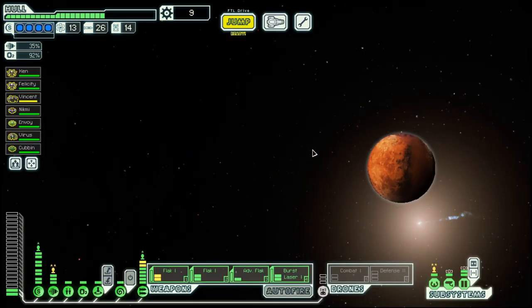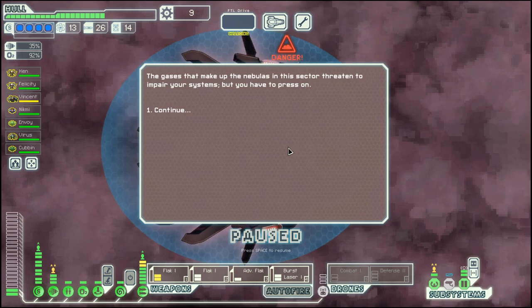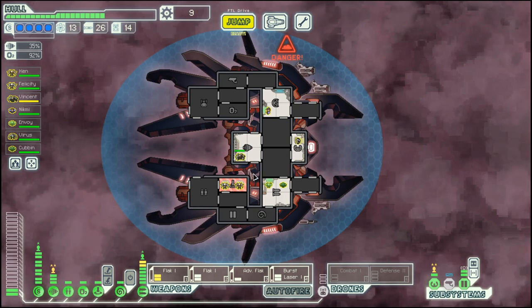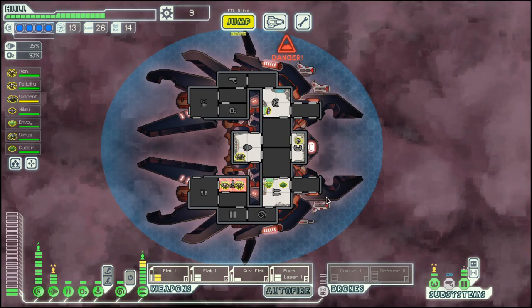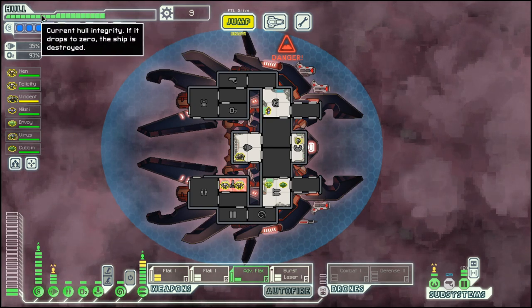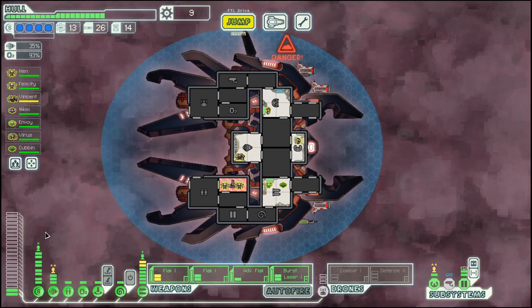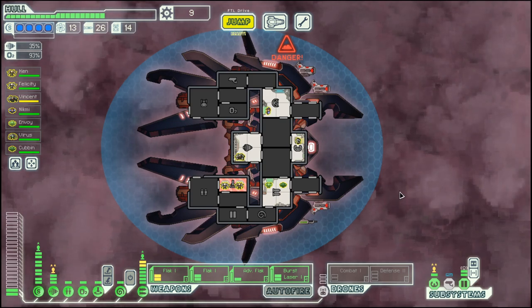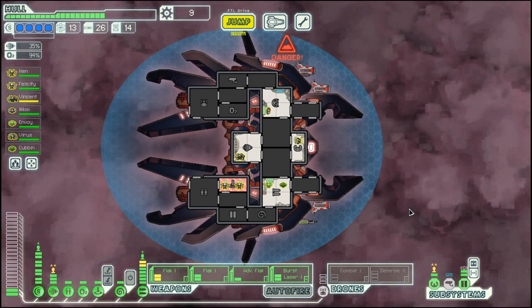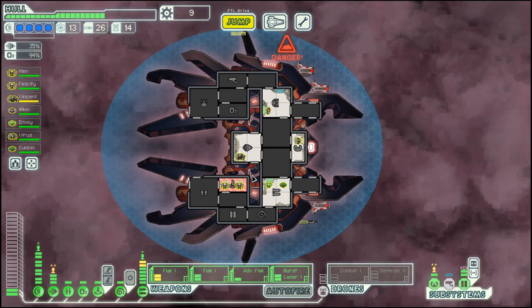Hello boys and girls, my name is Otis T, and welcome back to my FTL series, season 23 episode 6. I believe we are in the Lanius Cruiser layout B and we are in good shape. We already have four shields, a defense drone, and two Vulcans.